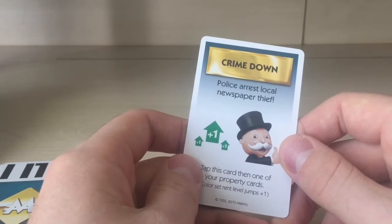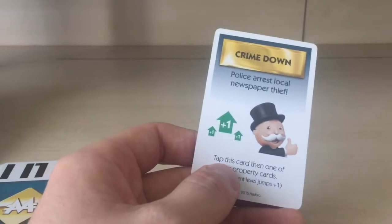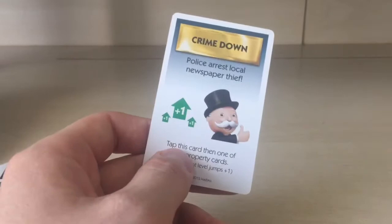'Crime Down' — police arrest level news. Tap this card on one of your property cards and the color set rent level jumps plus one. So the color set rent level goes up by one. That's what it means.